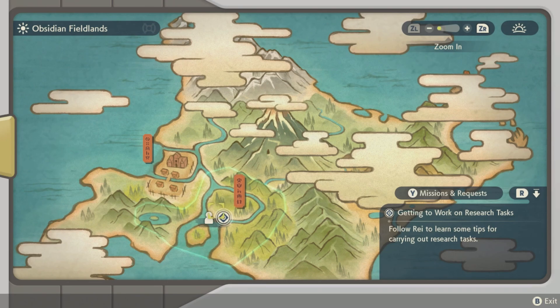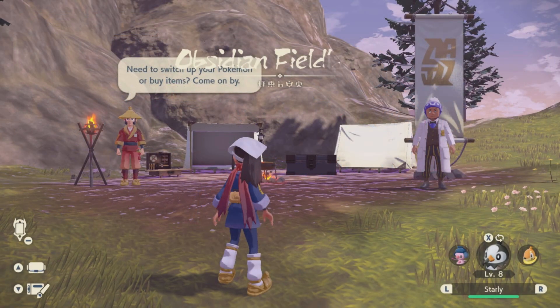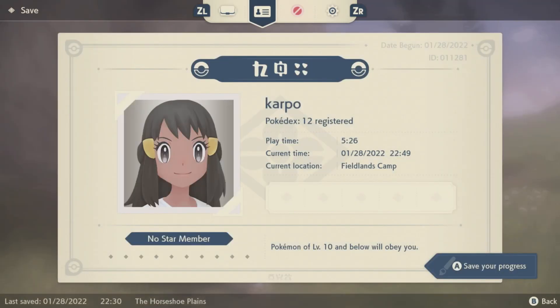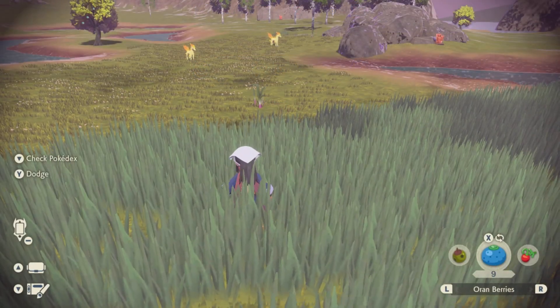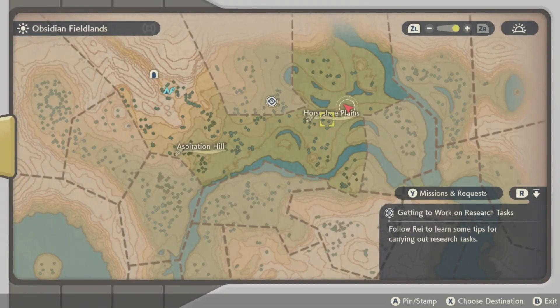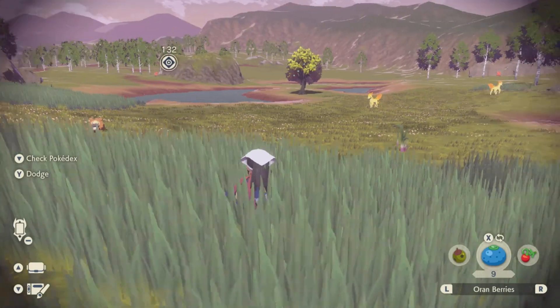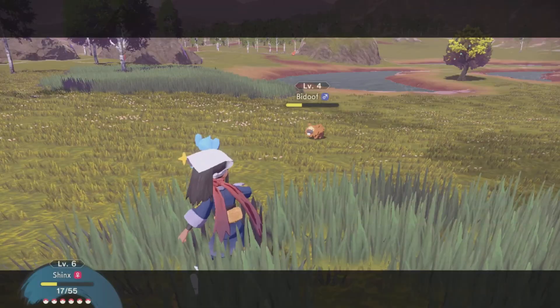Now in order to bag this bad boy, you need to head over to the Obsidian Fieldlands. Right at the location where you see where I'm at, by the Horseshoe Plains — that is where you can get a Ponyta to spawn when you first spawn into your camp. Of course you want to create yourself a save just in case they don't spawn in. There can be other different Pokemon that spawn right here in the Horseshoe Plains. If there are different Pokemon here, you can clear them out by capturing or fighting them.